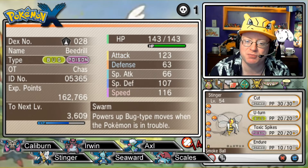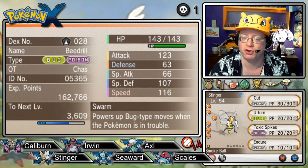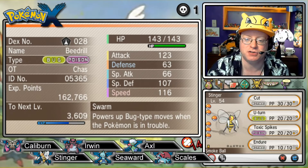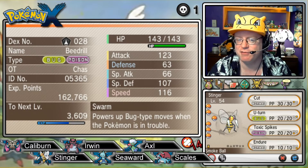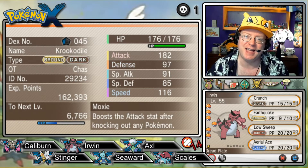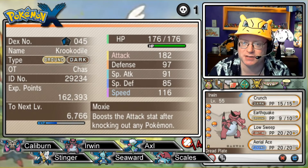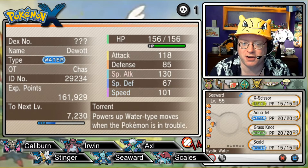Next is our Kantonian Beedrill, Stinger, at level 54 — a Hasty Pokémon with the Swarm ability, holding Smoke Ball to run away from everything we see. He's got Cut, U-Turn, Toxic Spikes, and Endure. Side note — does Smoke Ball let you escape Shadow Tag? I would doubt it, but it would be nice. Next is Irwin, our Krokorok at level 55 — a Brave Moxie-ability Pokémon with Dread Plate to power Crunch up. Also has Earthquake, which is awesome. Low Sweep and Aerial Ace.